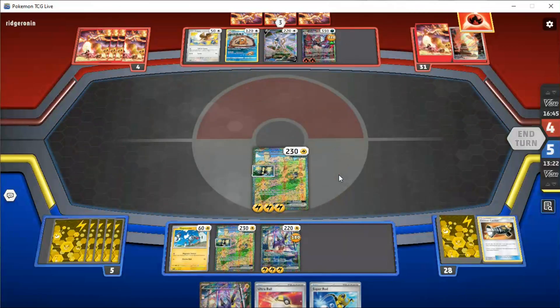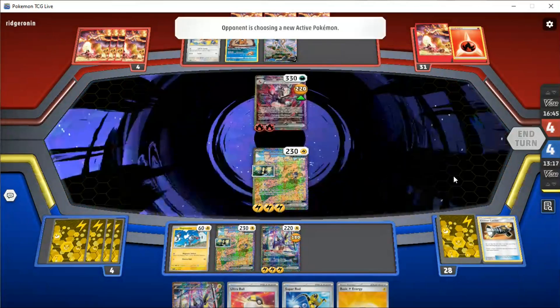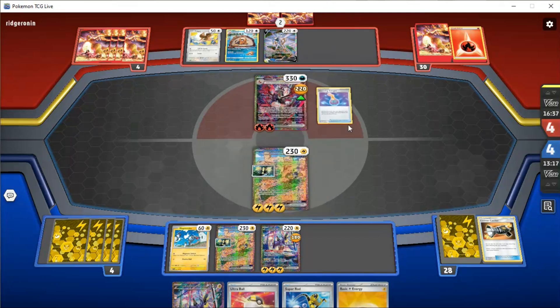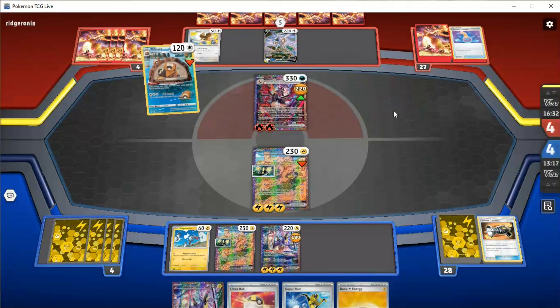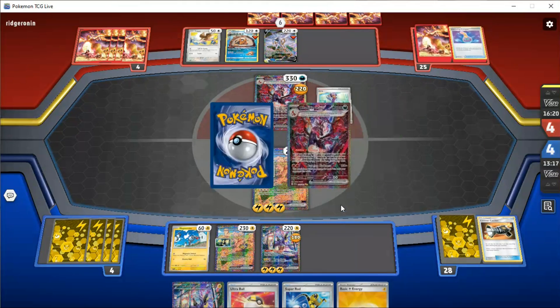Everyone watching is probably tearing their eyes out at that. But yeah, we get one prize here, which is nice. So now we are down to four prizes at the very least. We do get an energy, which is good — we do need that. So this thing will swing into us for a painful amount of damage. But hey-ho, we can remove it. And then this bad boy comes at us. Canceling Clone is not going to do anything. I wonder if there was a better way of doing this — maybe just paying the retreat cost for Magnemite and hitting them again with Miraidon.